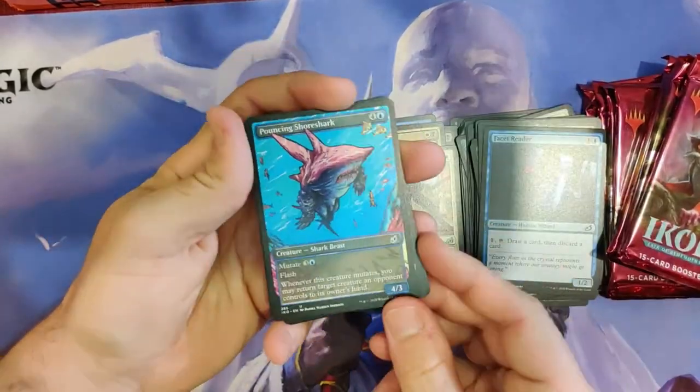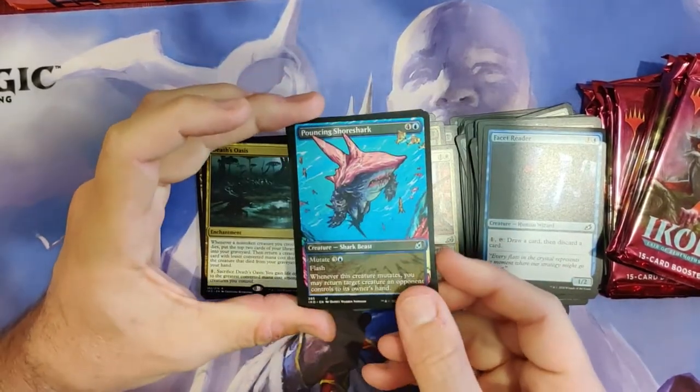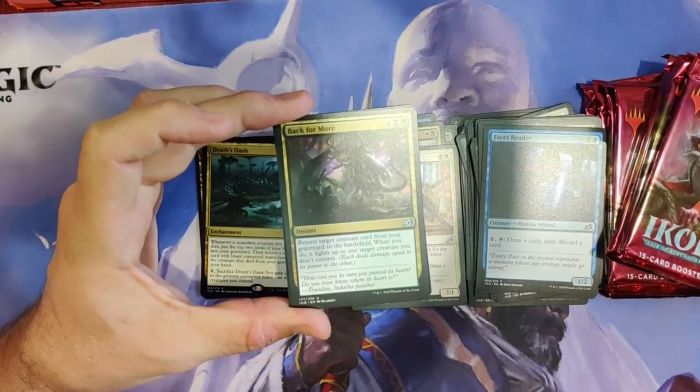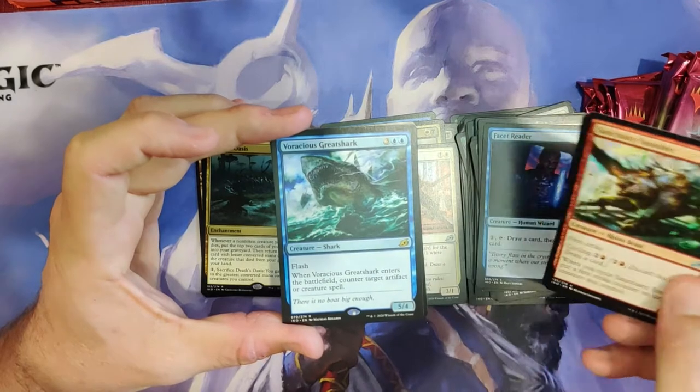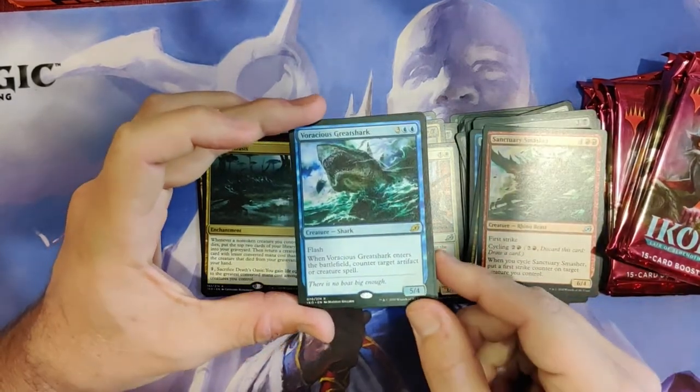We've got a full art Pouncing Shore Shark — one of my favorite arts of the set. Sanctuary Smasher. And... Voracious Great Shark! He's real nice and solid, he is a really solid card. Flash, 5-4 — when he enters the battlefield, counter target artifact or creature spell.